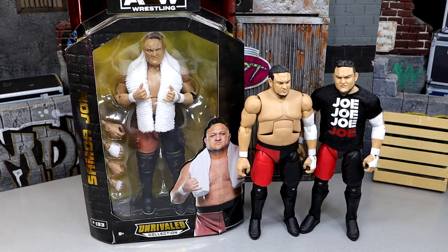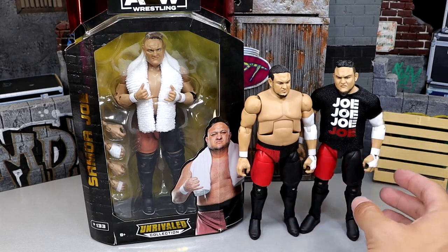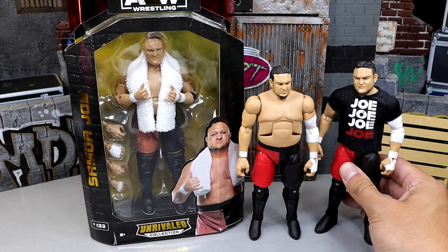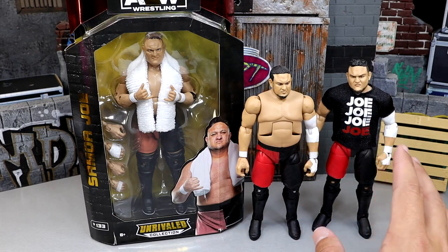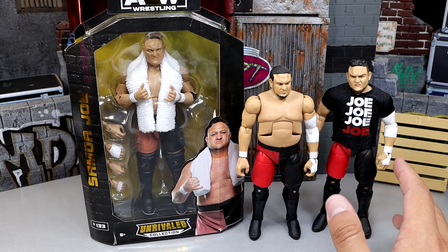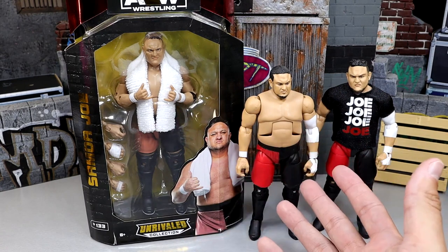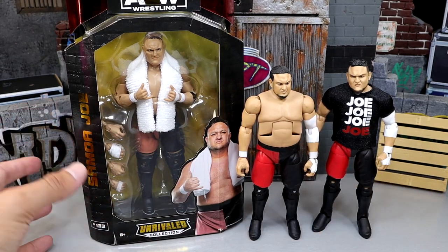His Target exclusive AEW Unrivaled Samoa Joe figure just released, and we already have previous versions from Mattel with his WWE Elite figure. Today we have the WWE Elite 64 Samoa Joe and the Elite WrestleMania 35 two-pack with Rey Mysterio. We also have the Survivor Series Elite in blue and the yellow GameStop Destroyer NXT Elite, and now we have the AEW Unrivaled version.